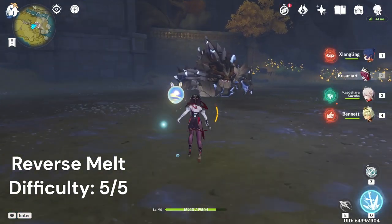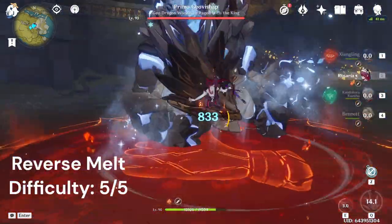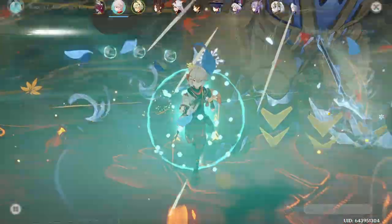Reverse melt is kind of tricky. You want to start with Rosaria's E, then into Bennett's burst, back to Rosaria's burst, into Kazuha's burst to swirl the cryo, and then Kazuha semi-hold E to swirl Bennett's pyro.